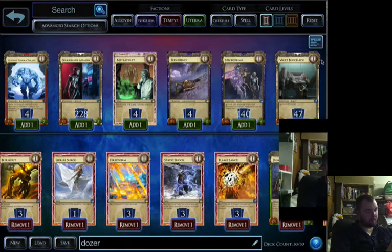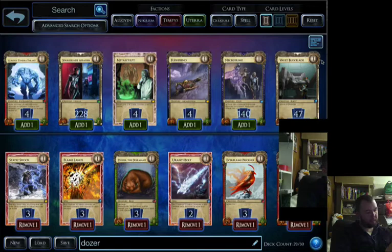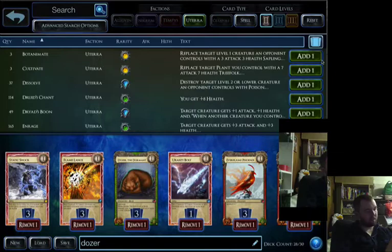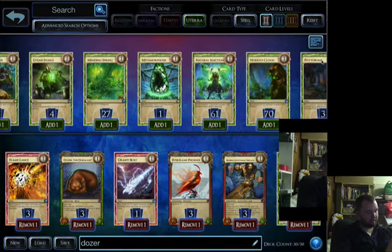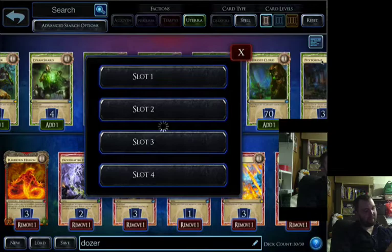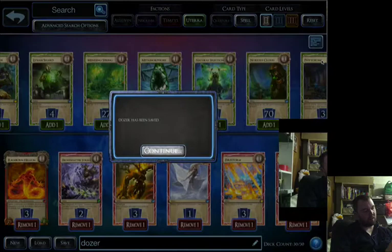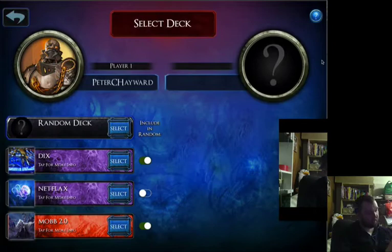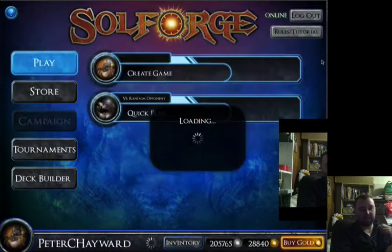I didn't play Binben at all that time, but that was just due to the draw. I might take the Uranti Bolt out and put in Metamorphosis. Let's try that. Metamorphosis is my anti-Thundersaurs card, because currently I have no way of dealing with that card in this deck, which is bad if you want a way of dealing with cards. It's crazy high health — 12 health. It's so massive.